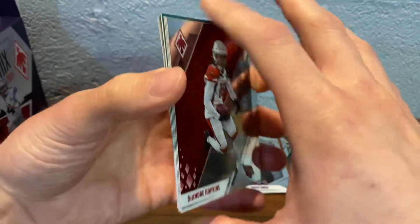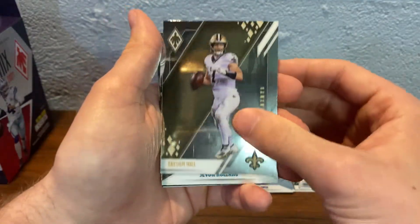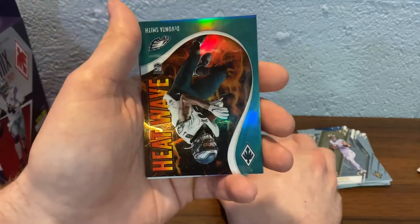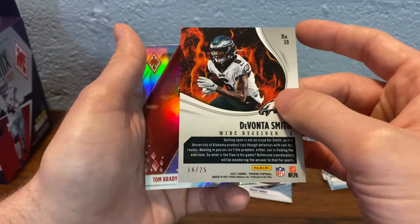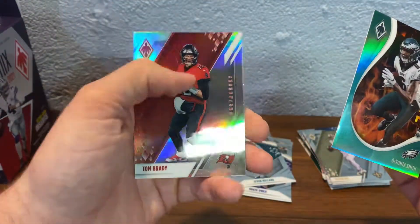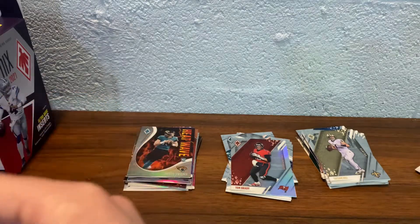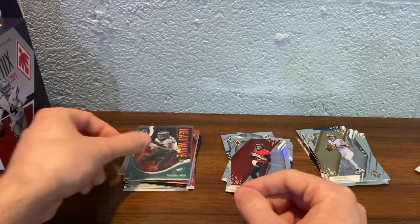Next pack. DeAndre Hopkins, Taysom Hill, Javon Holland. Devontae Smith Heat Wave — let's see what this is numbered to — 25 on the Devontae Smith. That's definitely a nice card, I might sleeve that one up real quick. And Tom Brady — we'll put the GOAT there. Devontae Smith out of 25, Heat Wave. Very nice hit.